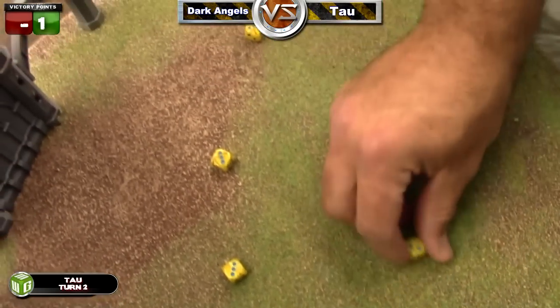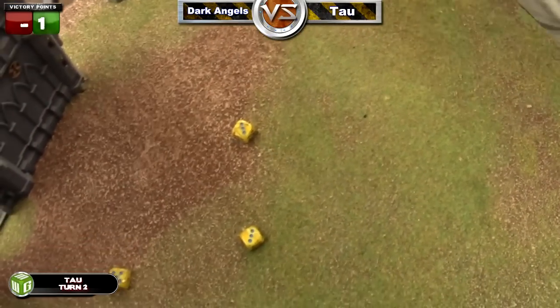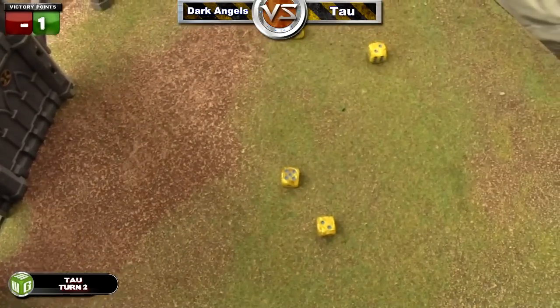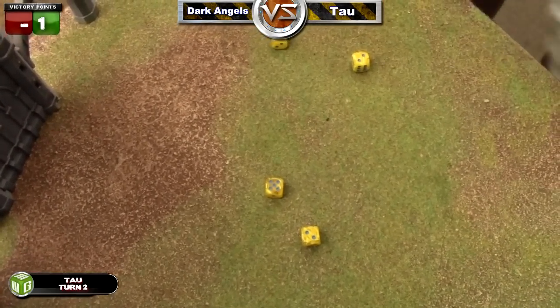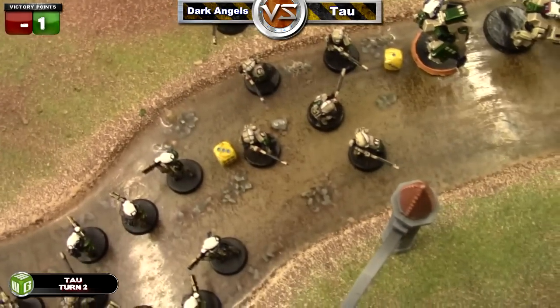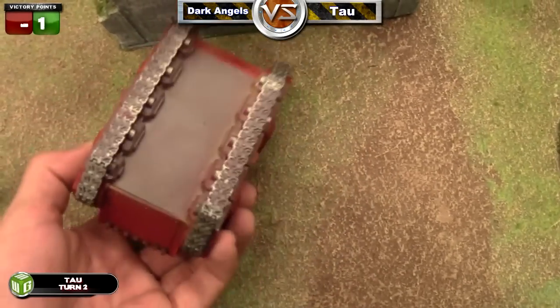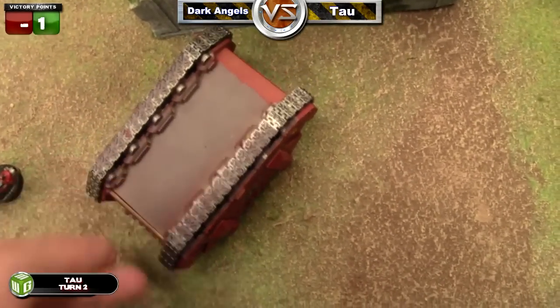He starts by trying to finish off that razorback with his Night Scythe. He needs threes to hit, re-rolling because they're twin-linked, getting four hits but no sixes. He gets one penetrating hit, rolls on the pen chart, doesn't blow it up, so it's just a wreck and the squad disembarks.